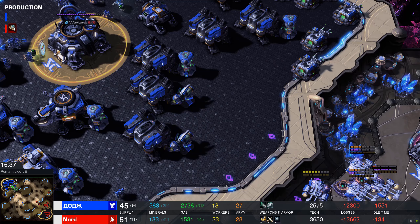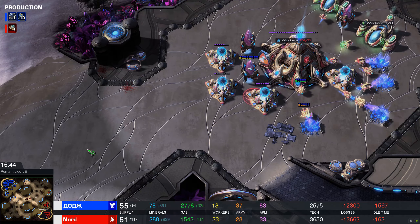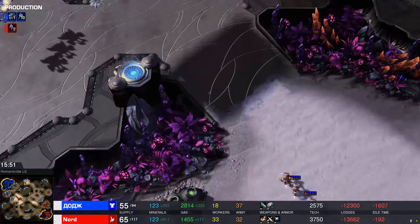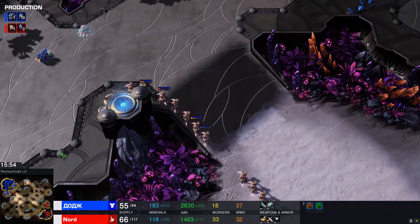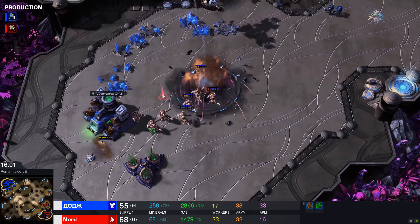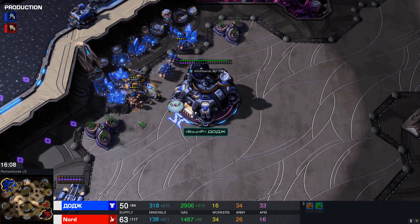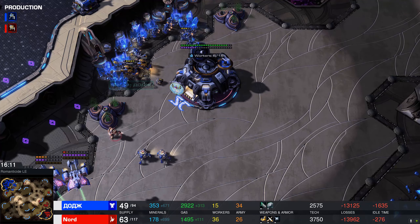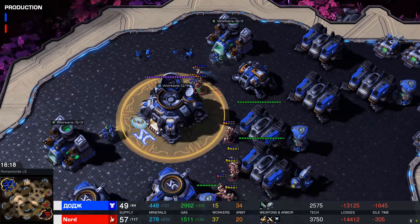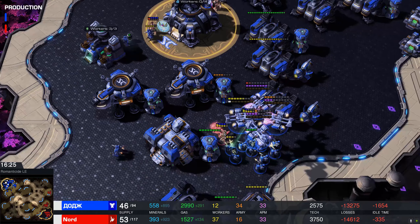Those Marines are indiscriminately attacking, and a bunch in the back are just having a smoke break with their guns out — they're all going to die because these are strong Zealots with charge. Probes are transferring over to their new fourth base. The natural base is dead for Sam, his third base is alive, but he's down 33 to 18 total workers, which is real bad. Sam had the opportunity to win this game about seven minutes ago when he had an 88 to 11 army supply difference, but most of his army was left back at home. If he just brings everything, shield battery overcharge doesn't matter.